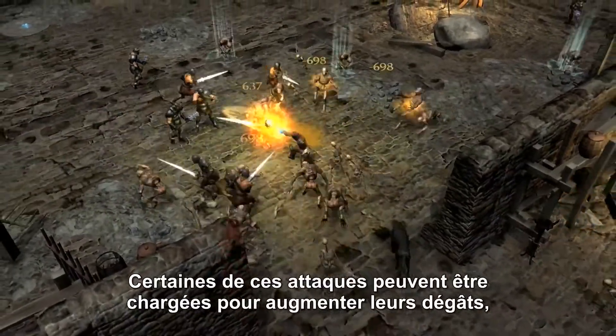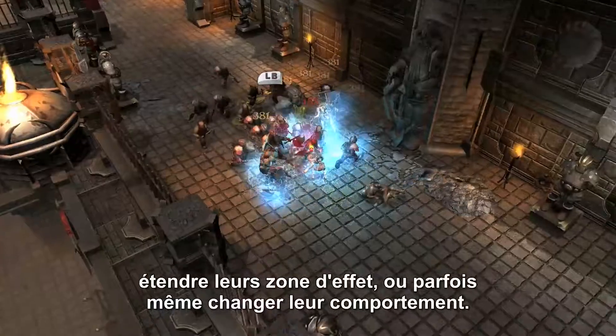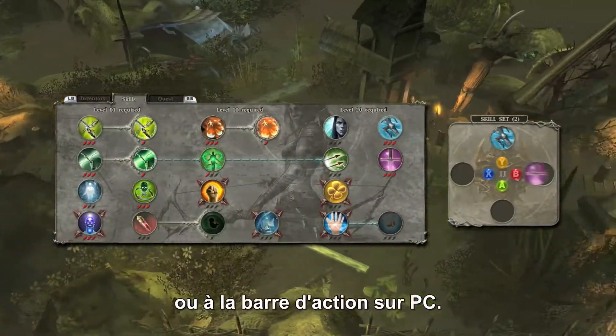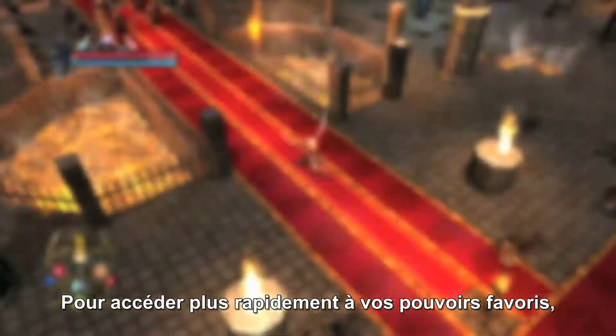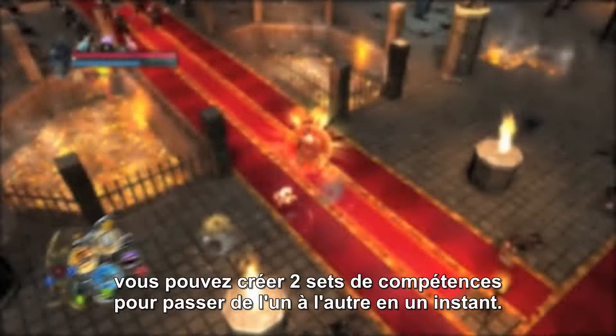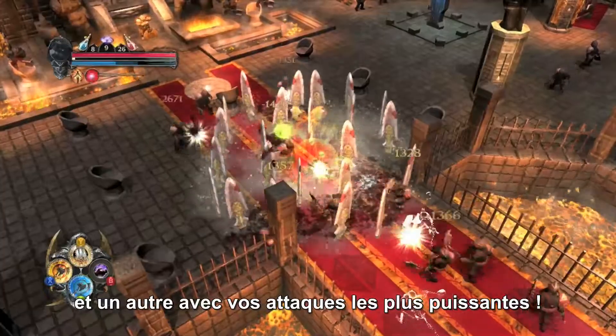Some of these attacks can be charged to increase their damage, extend their area of effect, or even change their behavior. Assign the power of your choice to each of the four face buttons of your pad, or on the action bar on PC. For quicker access to your favorite powers, you can create two sets of skills you can switch between — for example, a set dedicated to buffing and another with your most powerful attacks.